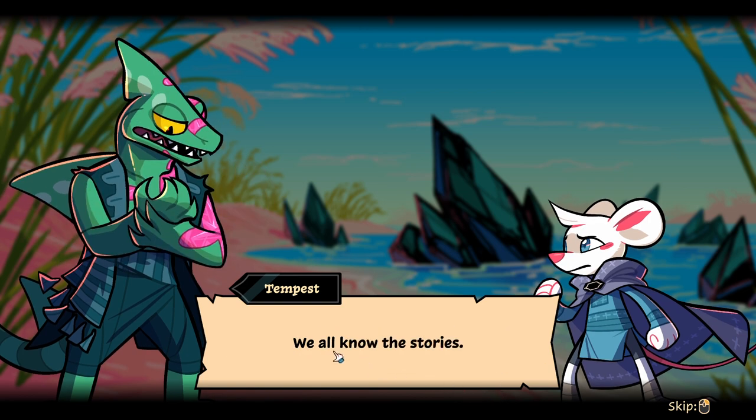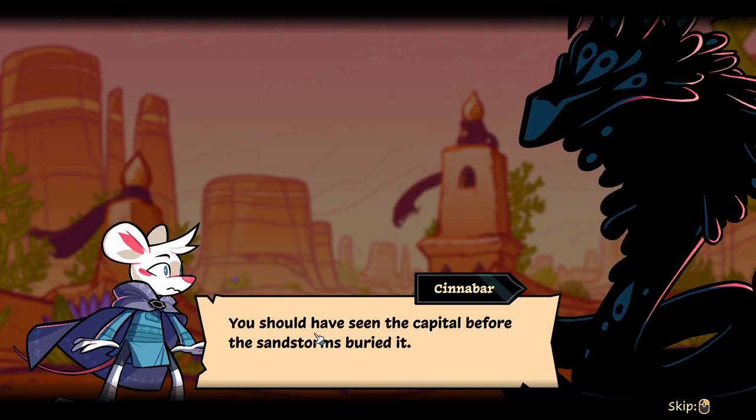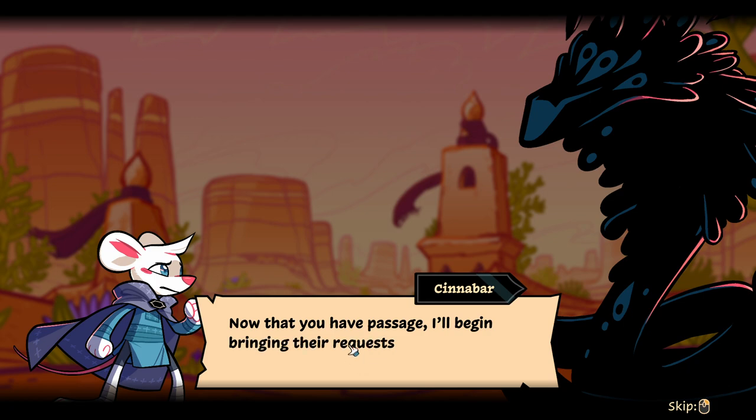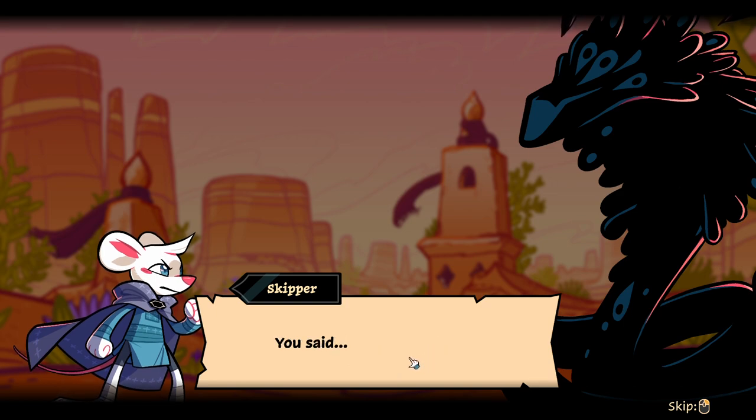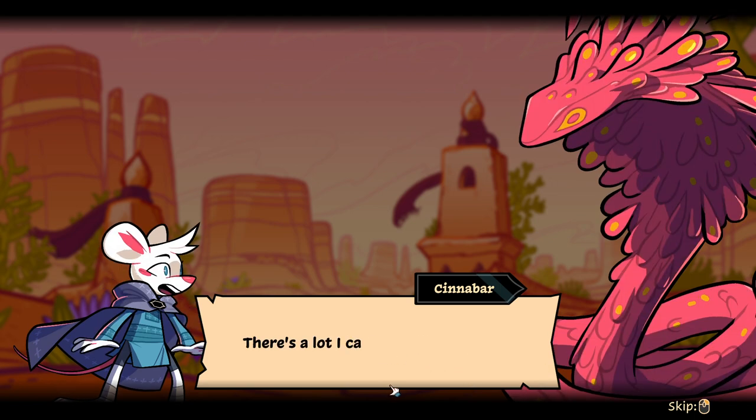Still doesn't make sense. We all know the stories. What do you say — I want to put a claw? Claw is something that cuts either way. Even for the animal kingdom, claw is not the way they move. The trade heaven? You should have seen the capital before the sandstorm buried it. The difference is dark, and the need here is dire. It will take effort to rescue the scavengers who take refuge among these ruins. Now that you have passage, I'll begin bringing the requests to you immediately. But how are you here? You said we needed a boat. You needed a boat — whereas I, I flew.